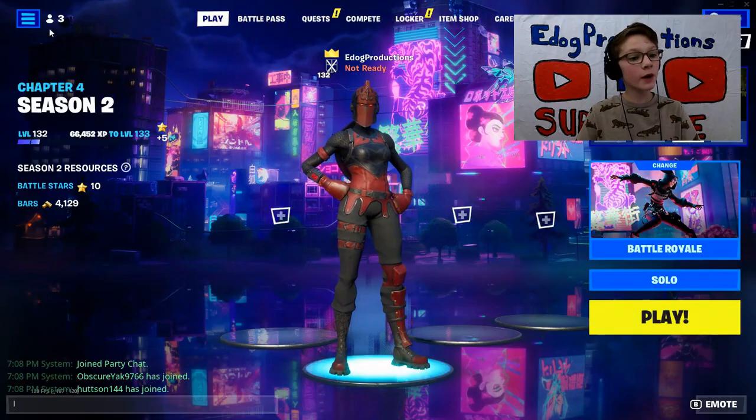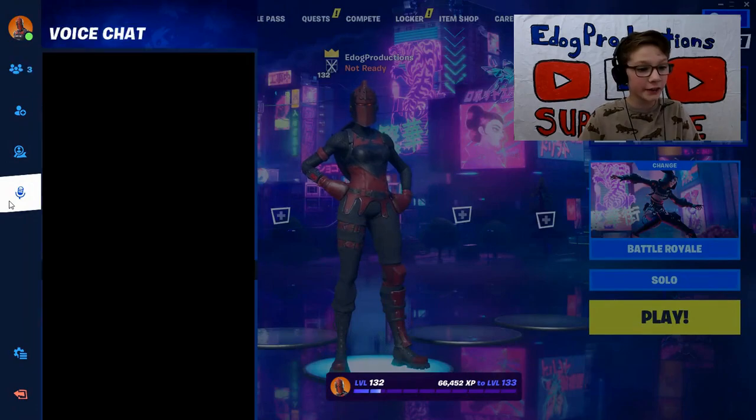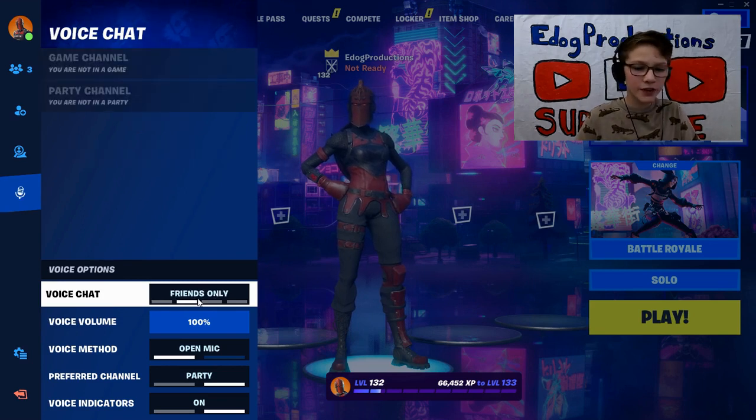Alright guys, first off, we'll be going over to this icon right over here, clicking on it, going down to this little voice chat icon here. Then you see this little thing that says voice chat here? You can change it from friends only, friends and teammates, everybody, and nobody. Now to convince your parents, you can either put it on nobody or friends only.